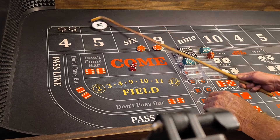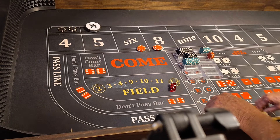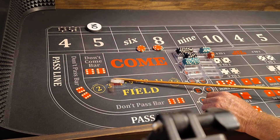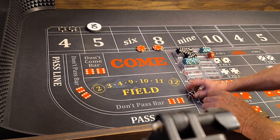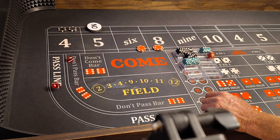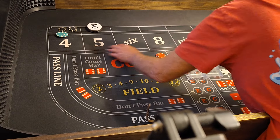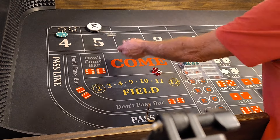5 is the point. A few no-hits. Then a midnight (12) — no help. Come on 6 and 8. 6-3 is 9 — one dot from a lot. Another midnight. That midnight comes a lot after those 6-3-9 rolls. And there's a 7-out. We win $100 on the flat and $100 on the odds.